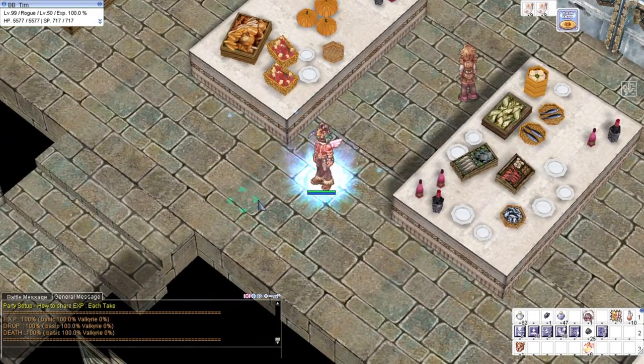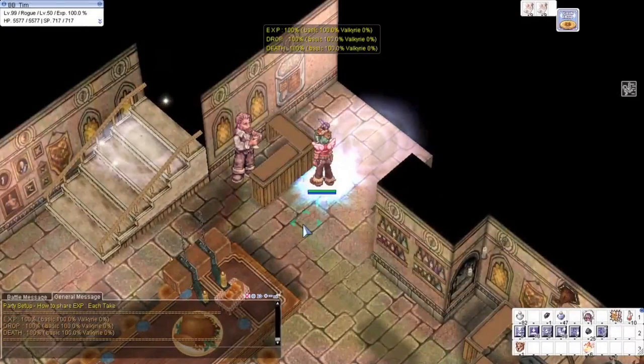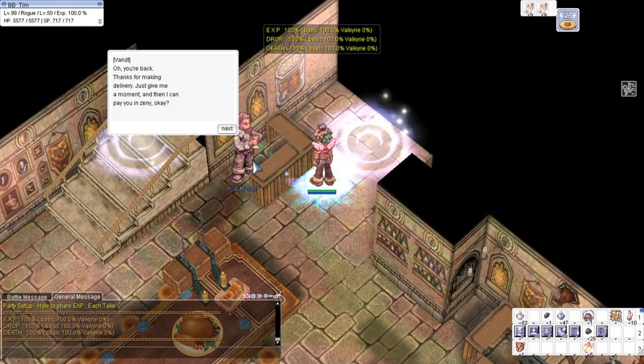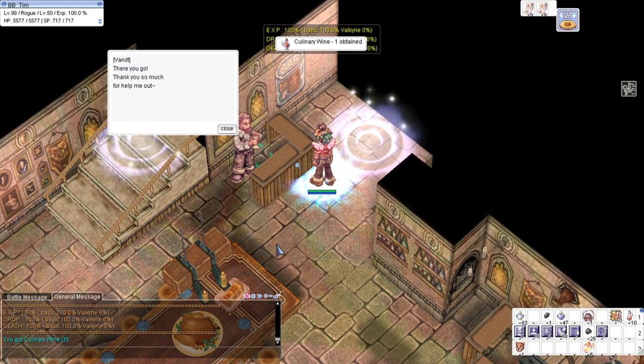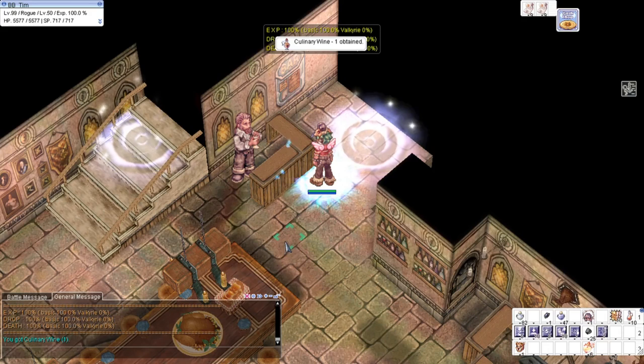The egg and the flour come from a delivery package. So what we'll do next is go to the Juno bar again and get another culinary wine. See you there guys.